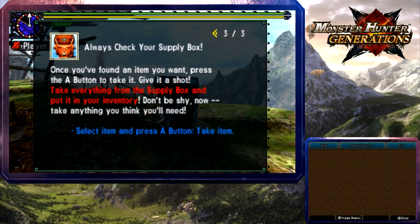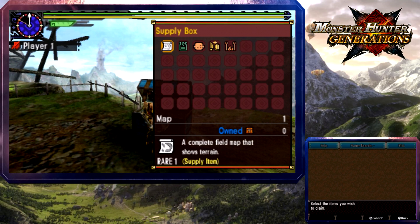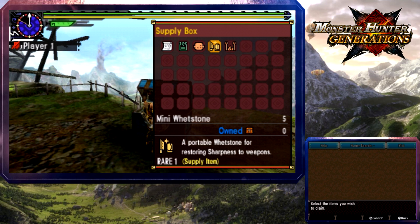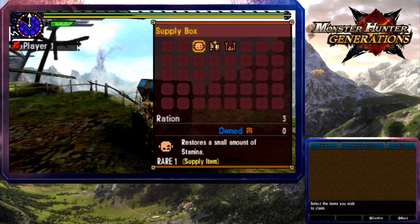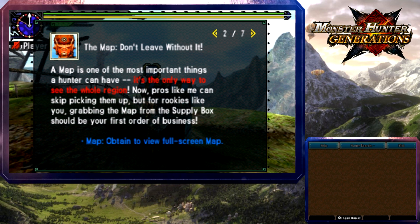Taking everything — a complete field map that shows the terrain, potions that restore a small amount of health, food that restores stamina, items that restore sharpness to weapons, and purple spit issued to new hunters. Taking it all. The map is the only way to see the whole region. Pros might be able to skip picking them up, but for rookies it's essential.